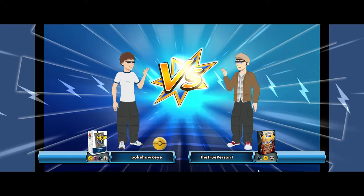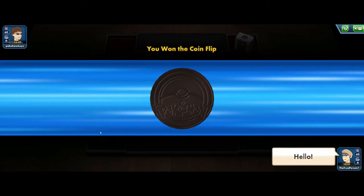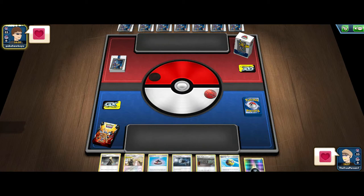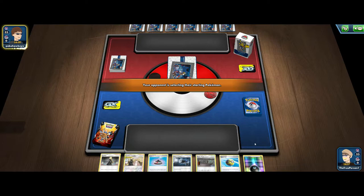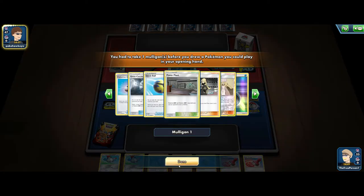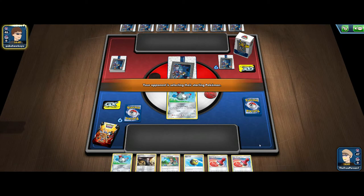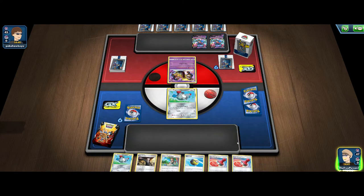Hopping into our next game against Pokehawkeye. Good luck to him or her. We do win the coin flip, so we do want to go second. Let's see what our opponent is playing. We do start off with a Mulligan, which is fine — we do only play seven basic Pokemon so you do see Mulligans sometimes. Here, we start off with two Magnemite, which is really good, meaning we basically have that turn two guaranteed Max Jammer. And there are some Dragapults from our opponent — this is looking pretty good for us. It's a pretty solid matchup for us.